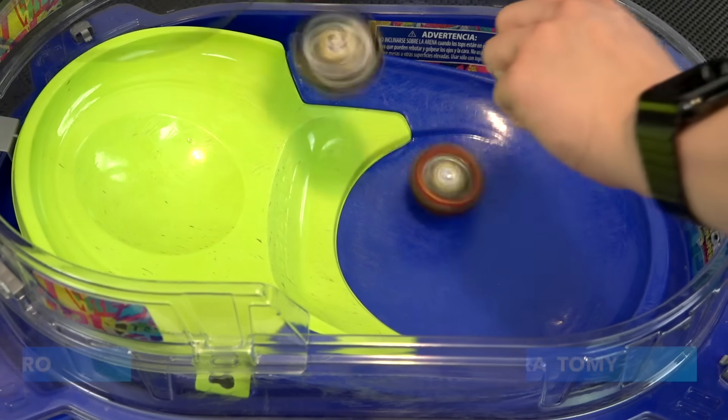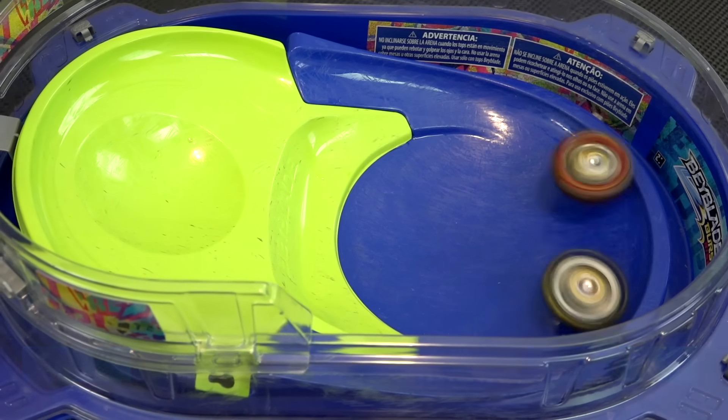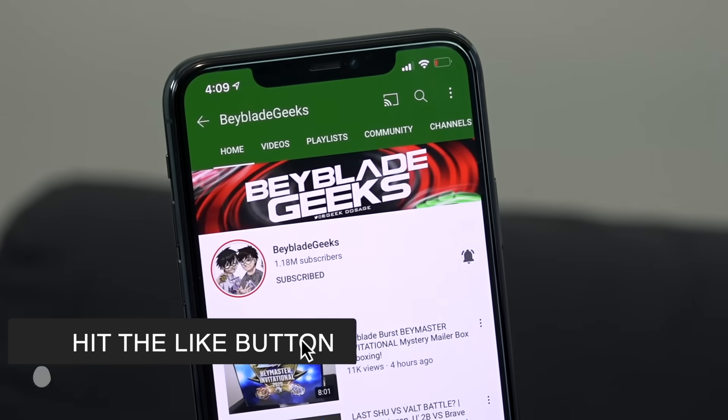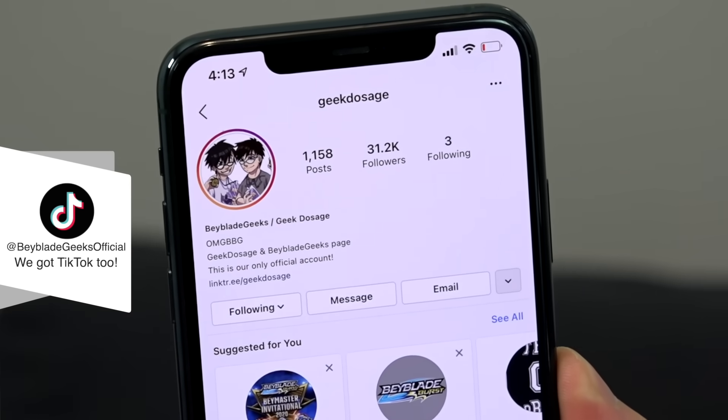Since the beys look pretty similar, we're launching Hasbro bays on the left side and Takara Tomy bays on the right side. Before we get started with this marathon battle, make sure you guys subscribe to the channel and turn on those notifications. You can find us on Instagram at Geek Dosage and on TikTok at BeybladeGeeksOfficial. Thanks for the support, let's battle!